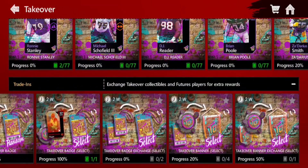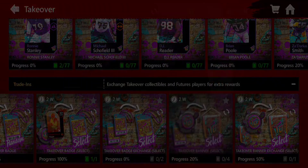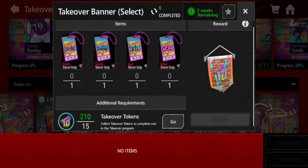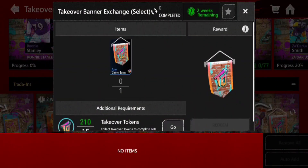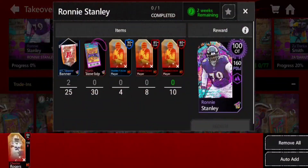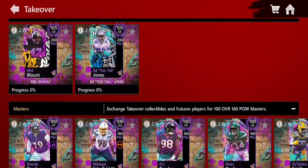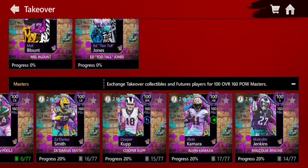We also have the Takeover badge exchange, where you can exchange badges you don't want for specific badges. Then there are the banner sets — to get banners you put one of each badge in and you get yourself a banner. You can also trade in one banner and 15 tokens for a new banner of your choice. That's what I'll probably do with my AFC banners since I'm grinding for the NFC side — I want Deacon Jones and also Smith, Kupp, and Jenkins.